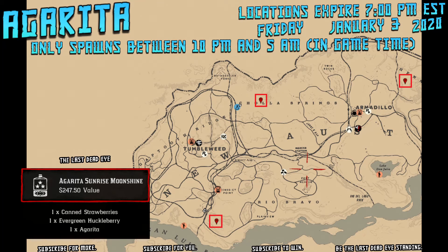Agarita only spawns between 10 p.m. and 5 a.m. in-game time. Tap down on the d-pad to see what your in-game time is.